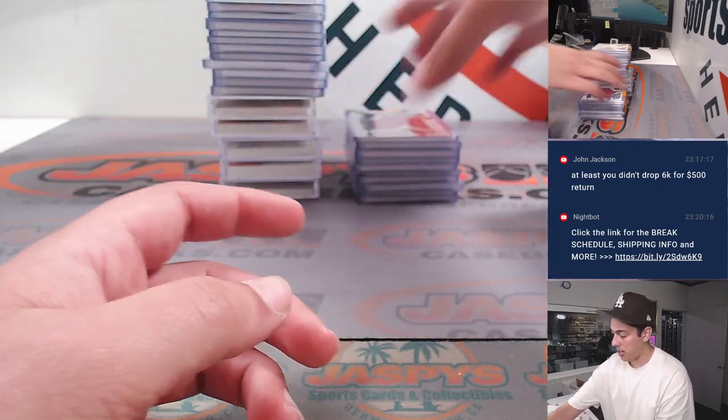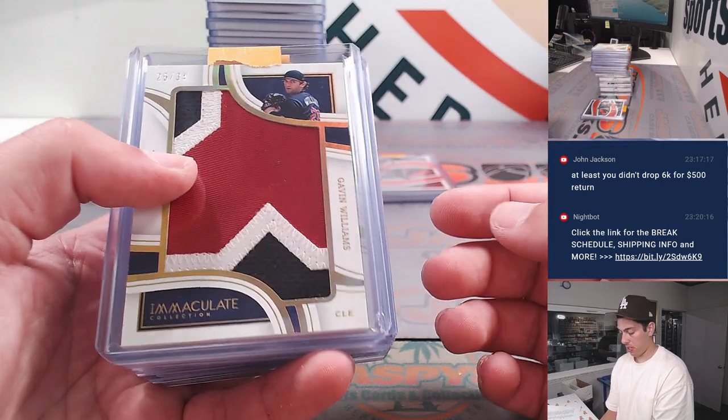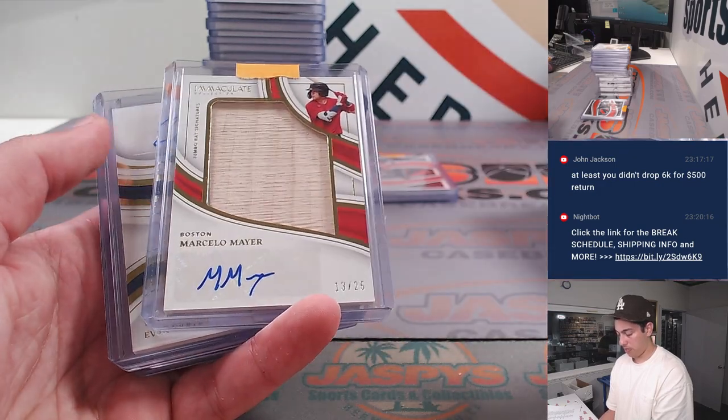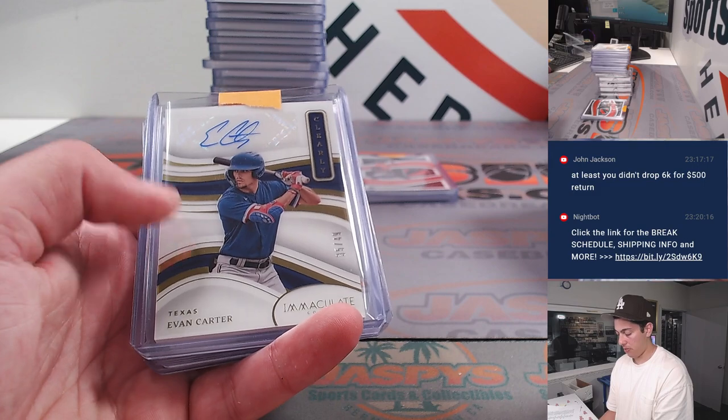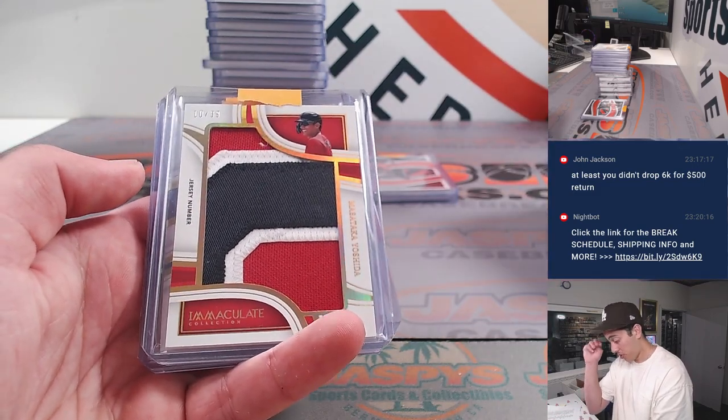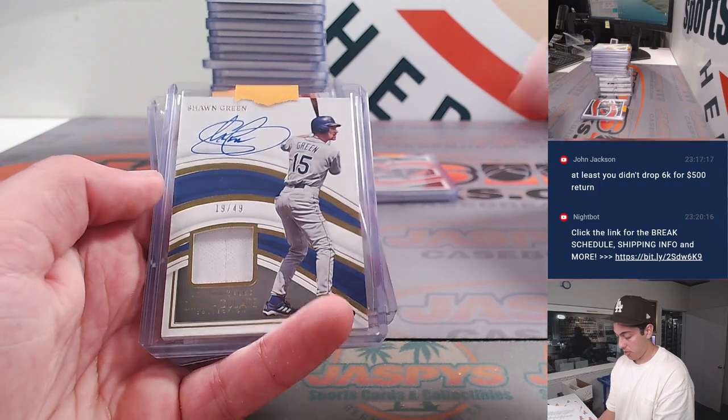Kobe Mayo. Dick Cartaya. Evan Carter to 99. Gavin Williams — another times two. Jack Leiter. Marcella Mayer bat relic auto to 25. Evan Carter again to 49. Masataka Yoshida jersey number to 39. Sean Green.